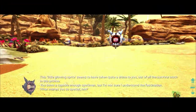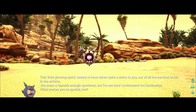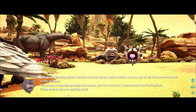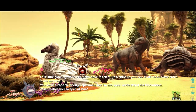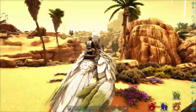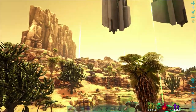Rockwell says: 'This little glowing splint seems to have taken quite a shine to you. Out of all the survivor stock in this arc, you seem capable enough, specimen. Not sure I understand the fascination — what makes you so special?' So that's the fifth and final note from Rockwell. I did see that it triggered the Exosuit skin, so let's get back to base and show off the new Exosuit pants.